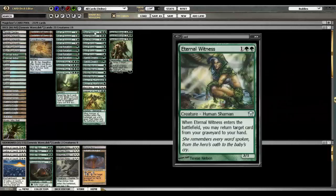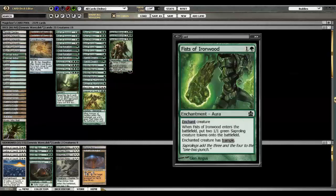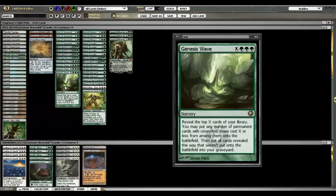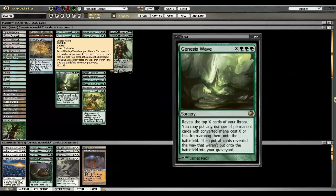In terms of other creatures: Eternal Witness. This is very handy for getting back things that have either been duressed, thought seized, killed, or wastelanded away. Typically off a Genesis Wave you will find a Witness, which can bring back the wave and rinse and repeat if you didn't get enough of what you needed to kill them the first time.